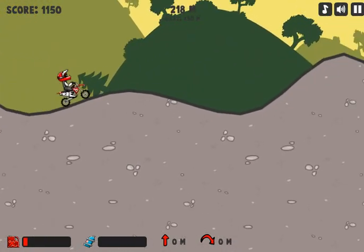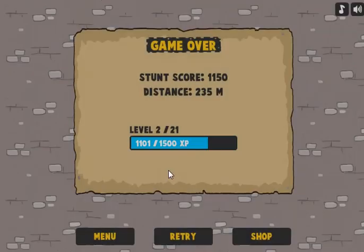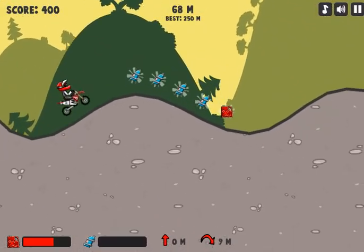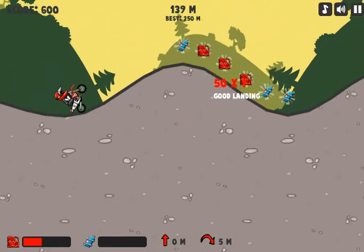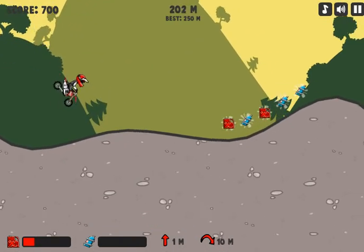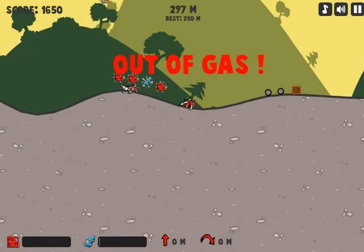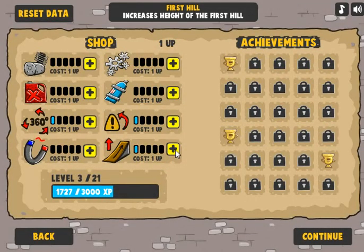Come on, we can do this. I need more fuel — out of gas. I guess I'm gonna keep doing this until I get to the next stage. Good landing — weird. There we go, backflip, another backflip! More fuel please — it's right there. I took the camp. Okay, shop — higher first hill and increase top speed I guess.